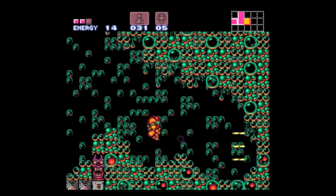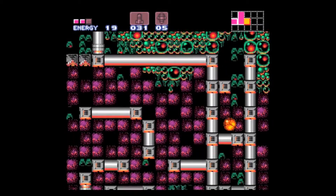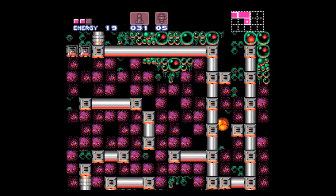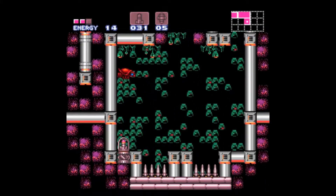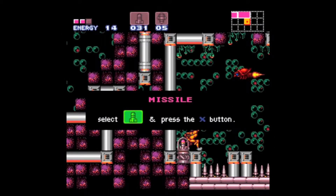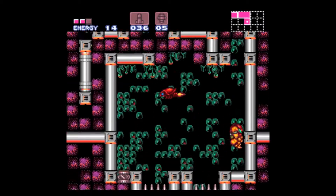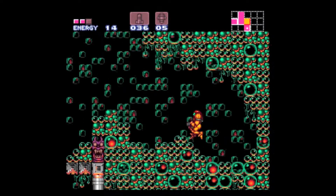I don't know what is up with those Ridley heads — I think Ridley's a little too much into himself. What would you expect? He is the lord of the Space Pirates. Anyways, if we drop down here we'll get ourselves some missiles and encounter a Ripper 2. Basically, those are rippers with jet rockets strapped onto them.